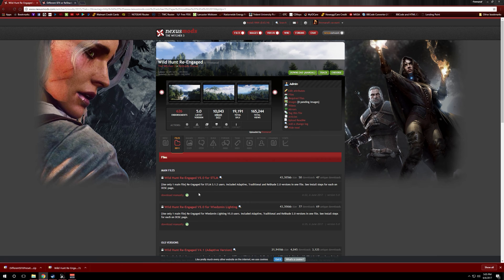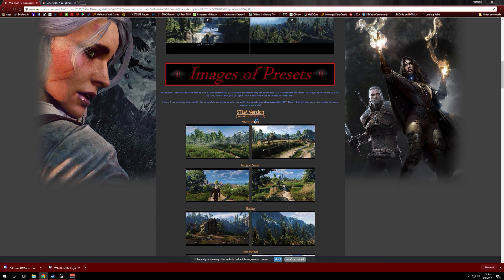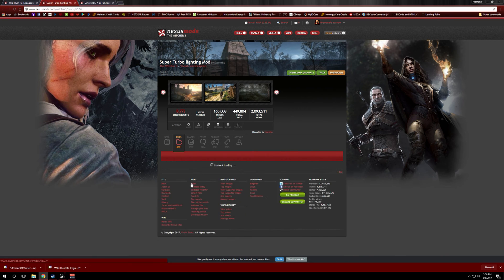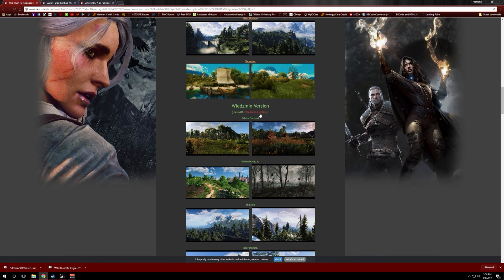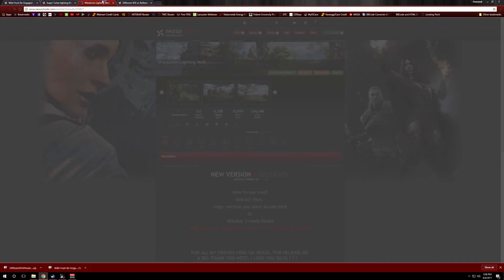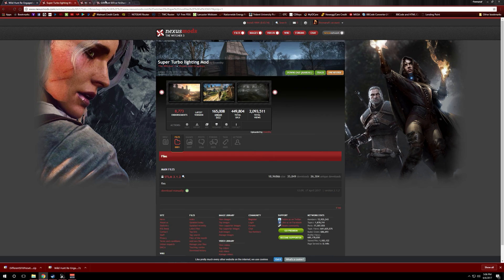The other thing you're going to need, depending on what version you use, is the weather or lighting mod to pair with it. If you use the Super Turbo Lighting Mod, I have the link on my description page — go to their page and install that mod. If you're using Winsome Lighting, go to that page and install the correct version for that too. Make sure you don't forget this step, otherwise the ReShade is not going to work.